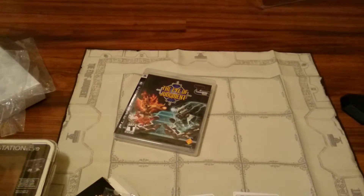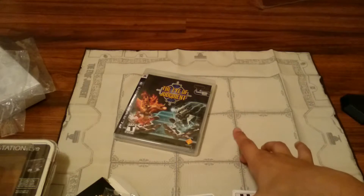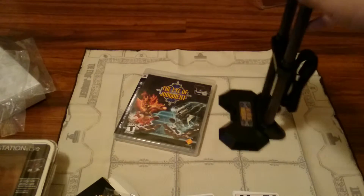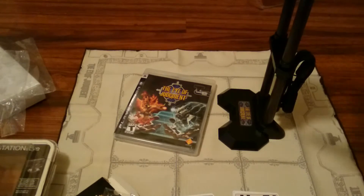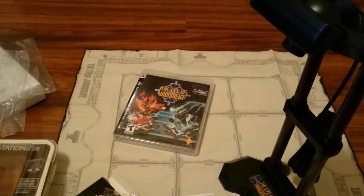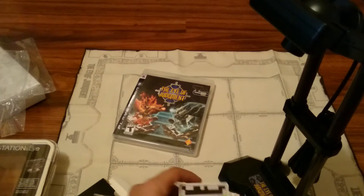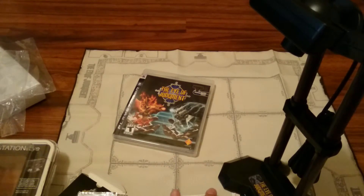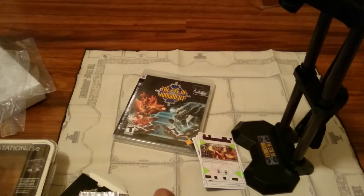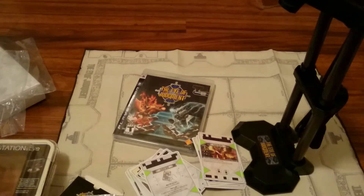Anyway guys, that is my unboxing of the Eye of Judgment Bundle Pack, which included the Eye of Judgment game software, the Nine Fields mat, the camera stand, the camera itself, the Starter Deck, and the Booster Pack which we just put on top there. So that's all for now guys. Majime out.